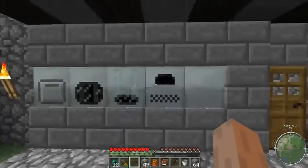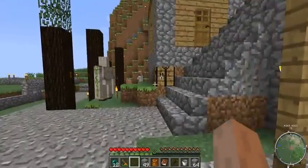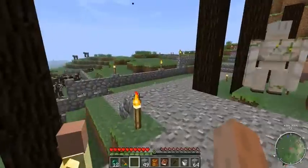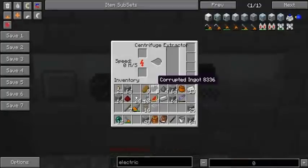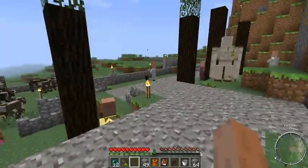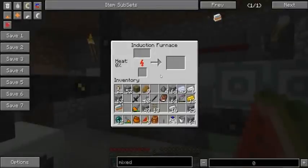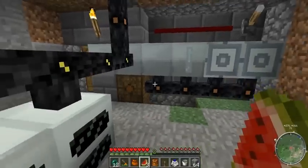So yeah, you have heat for the induction furnace, as you have pressure for the singularity compressor and the rotary macerator as well. Cool. These are really nice machines, especially if you have a lot of stuff to process. Also in another instance — I am not going to get into that until I have a little bit more power generation going. I just need to get me some stuff going here and we shall see how it goes.